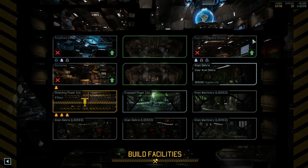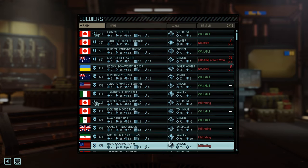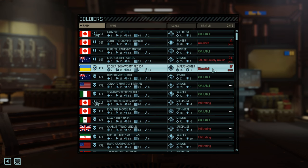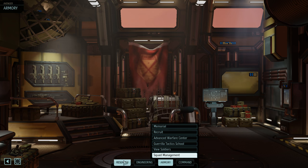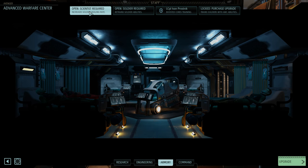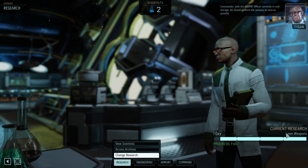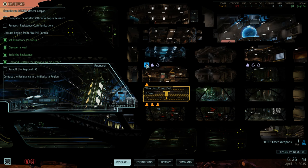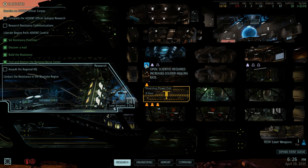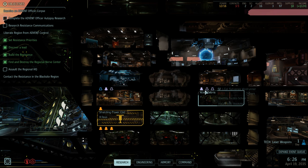Some of the upgrades for buildings do cost power. In between episodes I've taken a bit of a break because last episode was intense, so we've got some people off on wounds for a while. I might consider throwing one of my two scientists into the increased healing rate, but I'm pretty sure that slows down our research. Maybe the best way to not have people die is to just research lasers and armor. I did test it — it definitely lowers research speed — so I want to hold off a little bit on that.